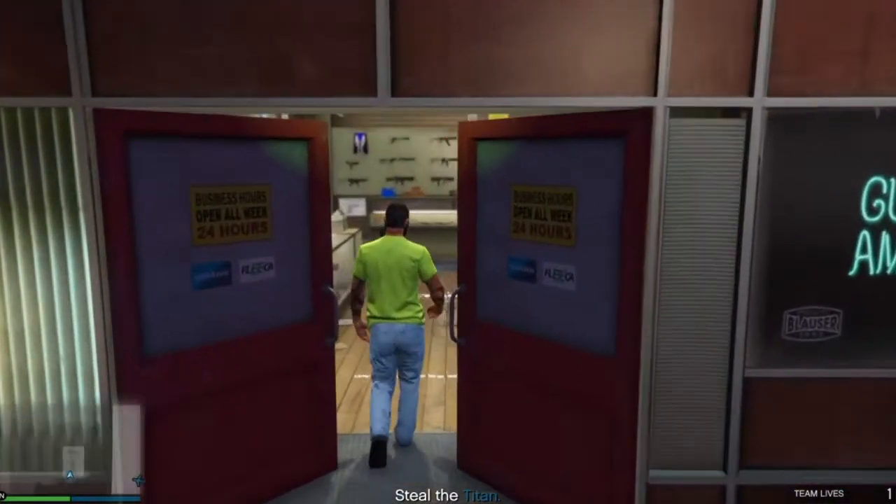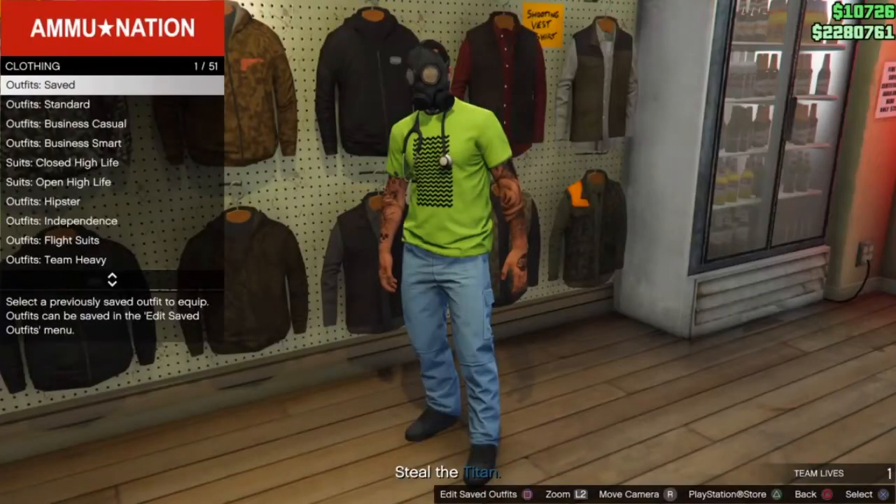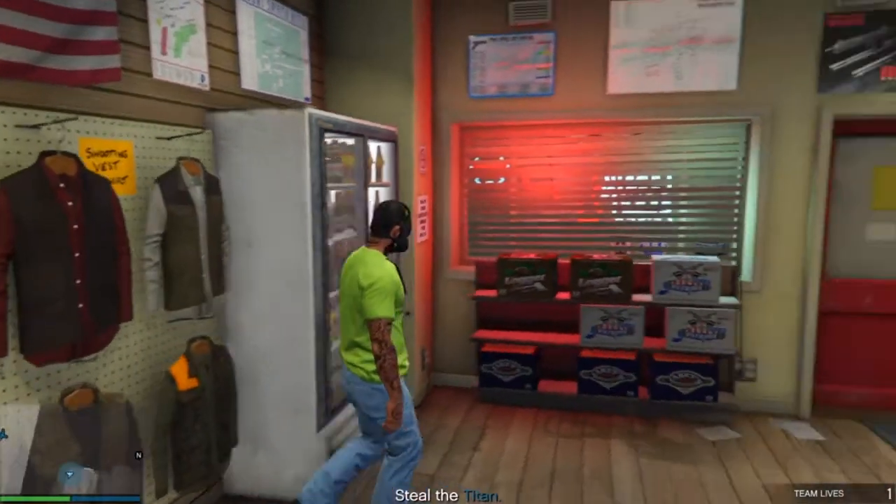Head into the gun store at the location. Go to the right, head around to Outfits, and set your outfit once again in any slot of your choice. For me, I'm saving it in slot 20.